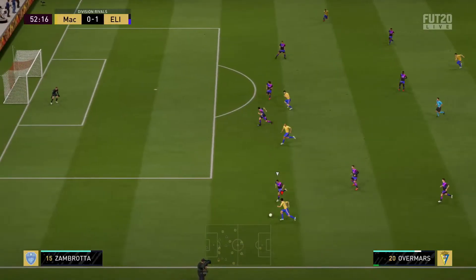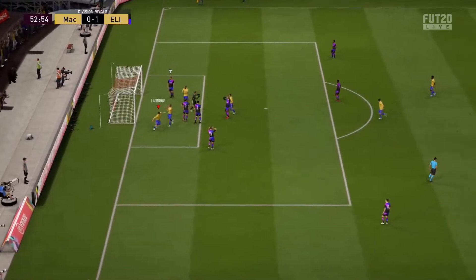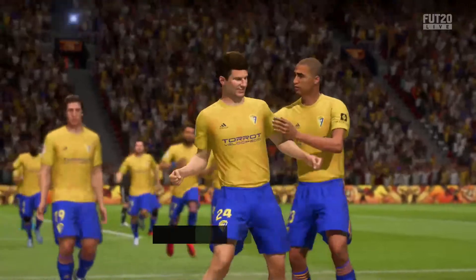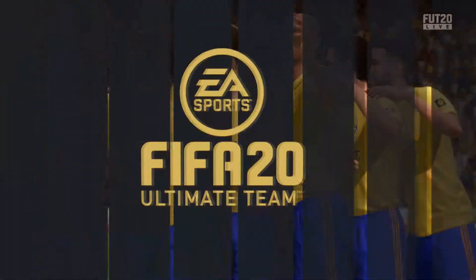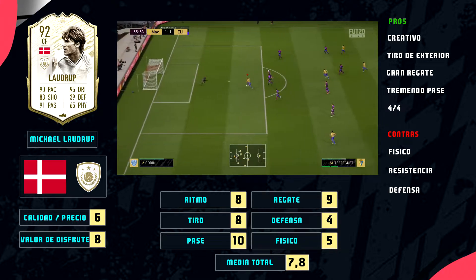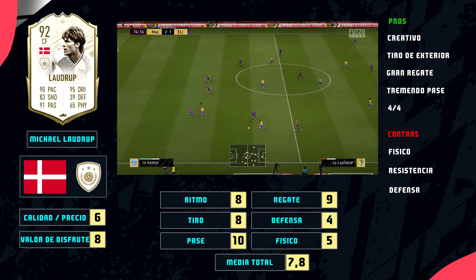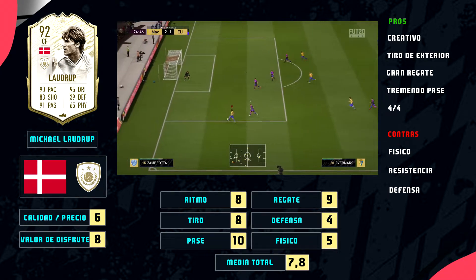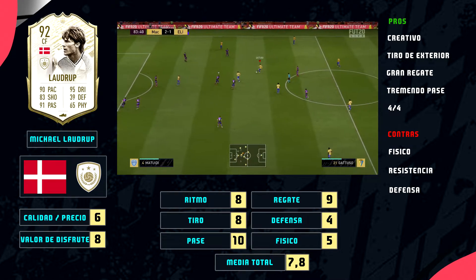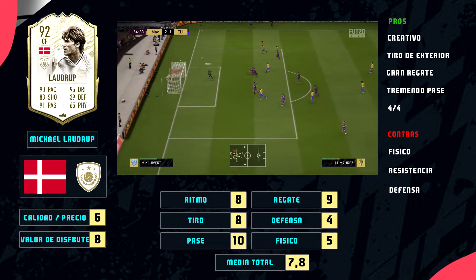Otro pro es el gran regate que tiene: 95 puntos de regate, es un jugador super ágil. Las 4 de skill lo hacen no ser un Ronaldinho, pero es un regate muy creativo; simplemente con el L1 o con los gatillos L2-R2 se va a girar a una velocidad tremenda. Otro pro más es el tremendo pase que tiene: es bestial, tiene un pase al hueco y una grandísima visión, es capaz de encontrar huecos y pases donde otros no son capaces. Y el último pro es el 4 de pierna mala y 4 de filigranas, que para un MCO es lo mínimo que se le puede pedir.